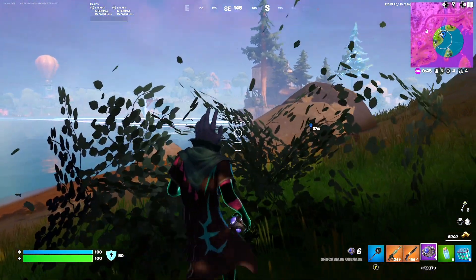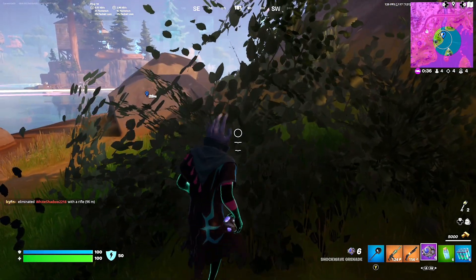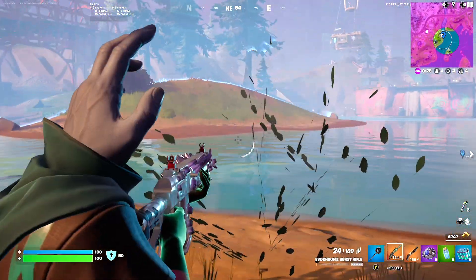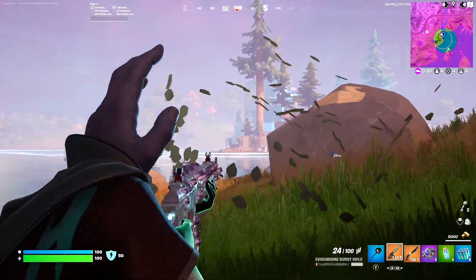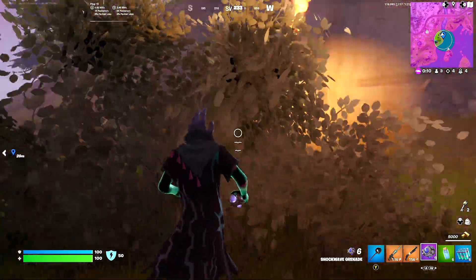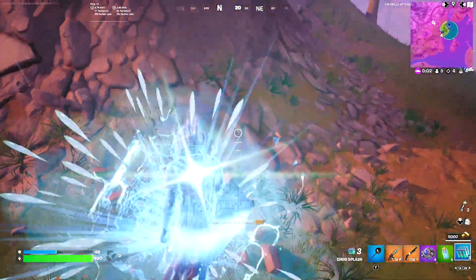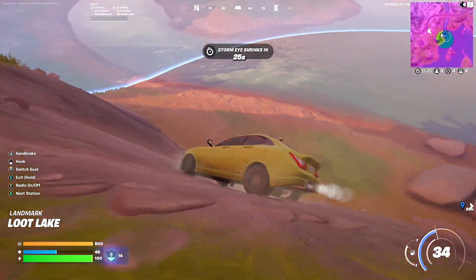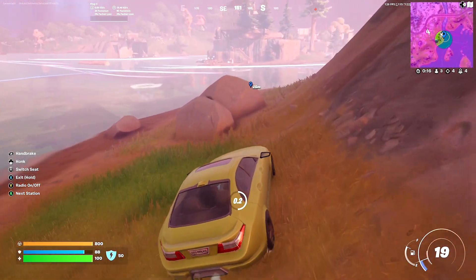I need to worry about this guy on the island — there he is. Come on, go third-party — there's a guy here. Dead, top four! This guy should be pushing. He's being smart. Where is this other guy? The guy with the launcher is up here — I knew it. Where's my porta-bunker? I have to fight this guy. This is chaos right now. Dead — 1v1, we gotta go in for this.